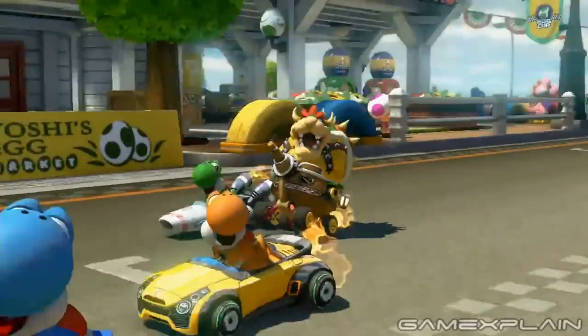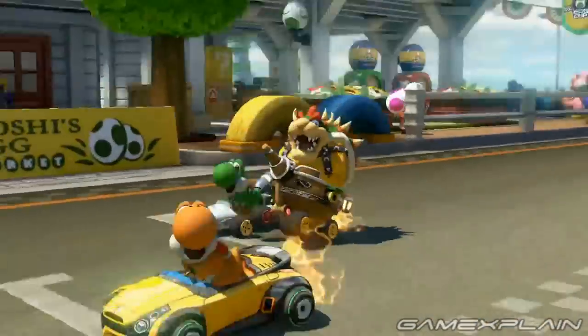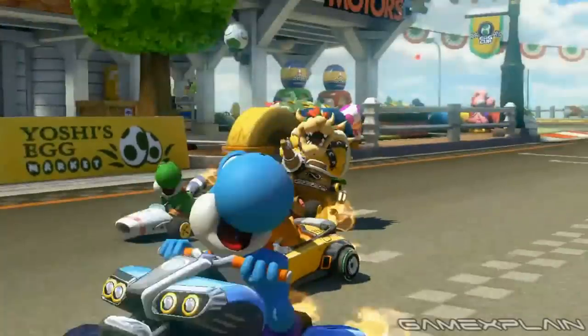The shop's lamps are actually shaped like Yoshi eggs — there's a green one here and a black and red one around the corner. Another Yoshi egg is located above the starting line, and there's even a Yoshi statue on top. These eggs seem to come from one of the new shops in town called Yoshi's Egg Market, which you can also see ad banners for throughout the course.